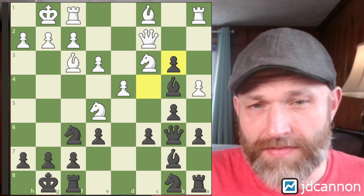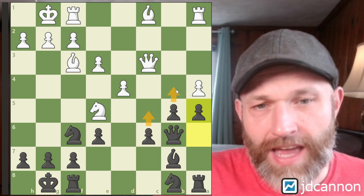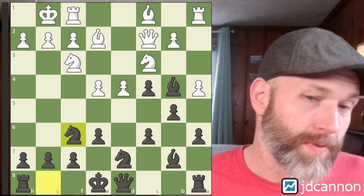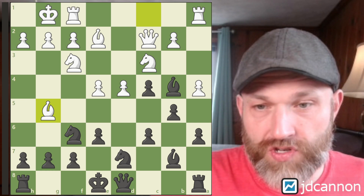Now they play b3, which is sort of their whole idea. But if it's takes, takes, takes, we get a5 and we're going to get c5 at some point in the near future, and we've already created a passed pawn — a pretty nice position. But if you don't want to go for something like this, knight d7 is what's played in the game. After castles, knight g6, we just transpose back to exactly what I showed before, except now knight e5 wasn't a possibility.